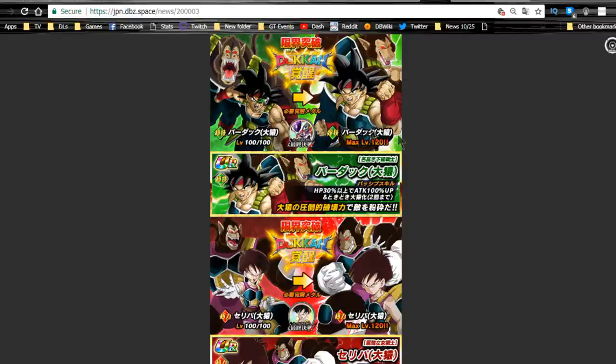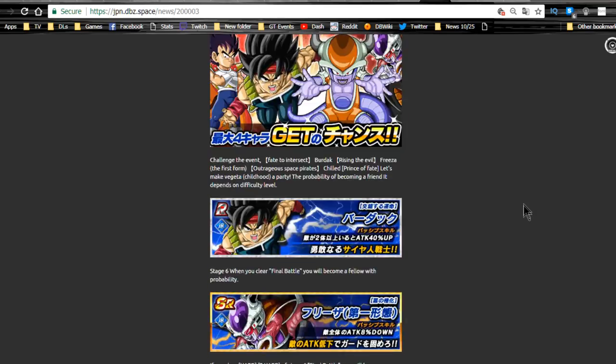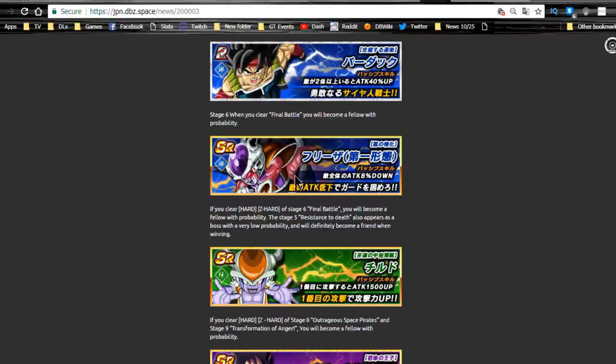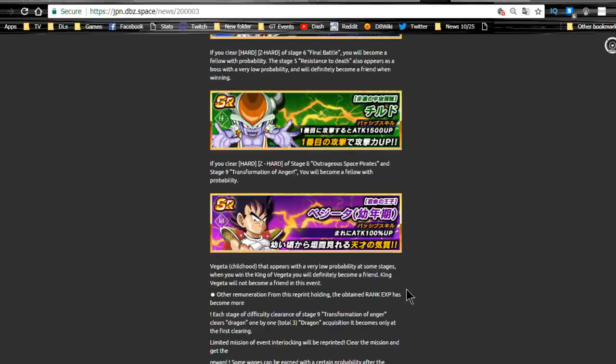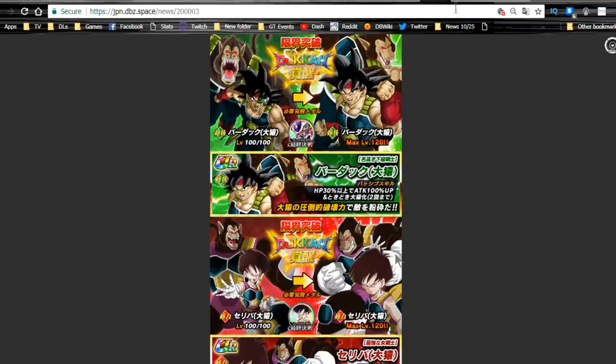The JP Bardock event also ends 11/07 — six more days. You get awakening medals for your Grade 8 Bardock and Grade 8 Frieza. The grindable cards here all kind of suck — it used to be worth it back in the day. I remember trying to grind out that Vegeta that only appeared once in a while, getting him to Super Attack 4 and actually using free-to-play SR cards back in those days. Just recommend going for those two medals.